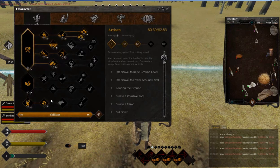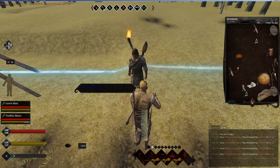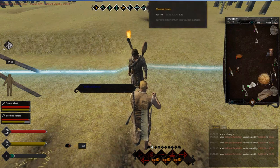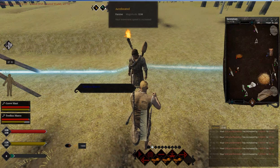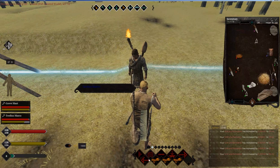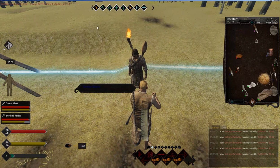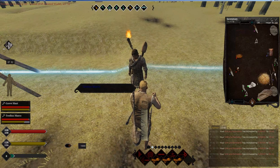Next we have the charge order, available at level 60, which increases your movement speed. The last order is move, which you get at level 90 — it gives you movement speed and balance breath, which saves your stamina. So in total you get three formations and three orders from this skill.